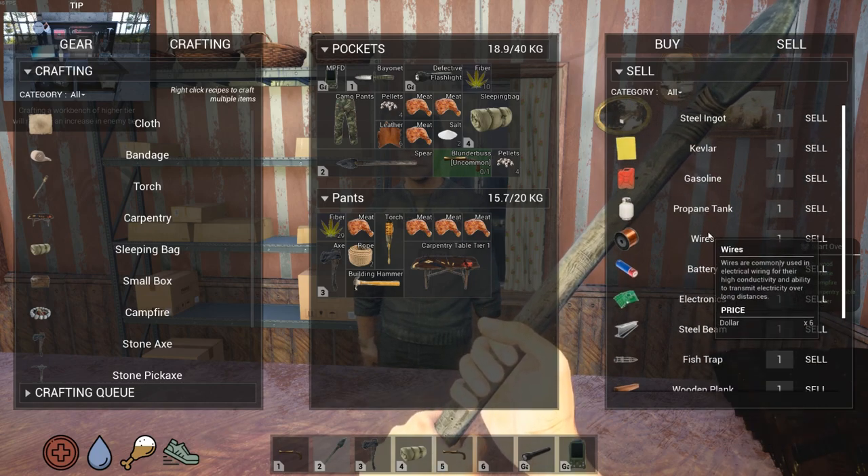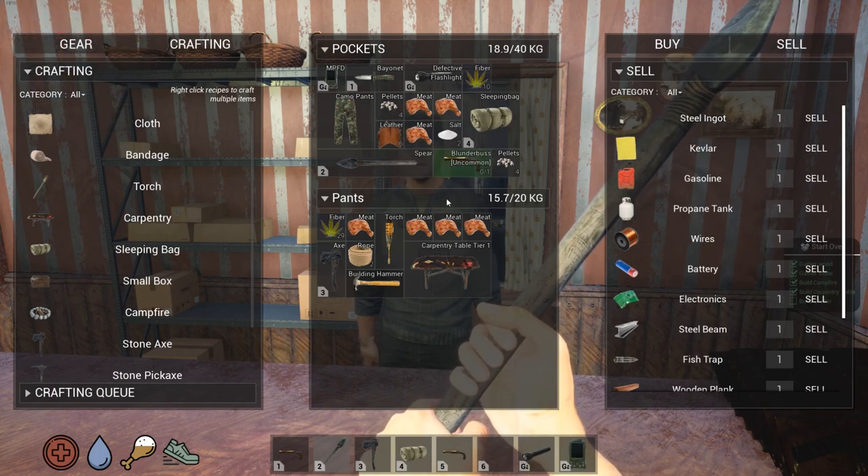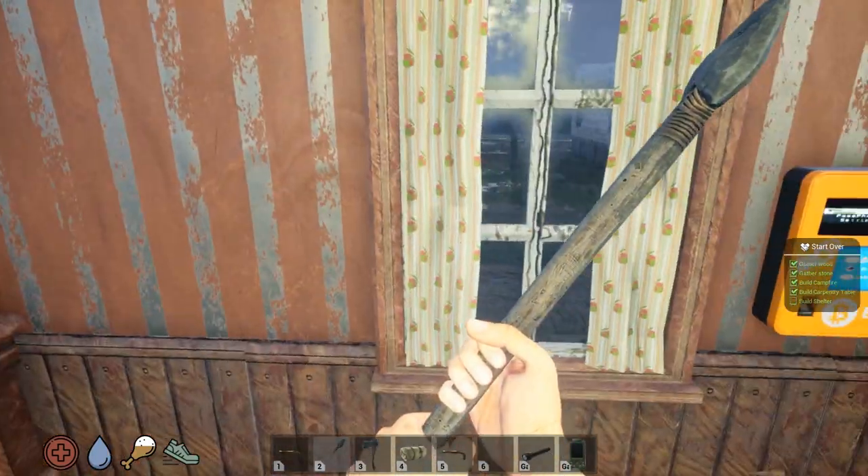Yeah, so we'll do some looting. Will he buy? No, he won't even buy the pellets or the blunderbuss. But we're going to try that out on an animal just for kicks. Good luck, stranger. Thank you — we'll be back.